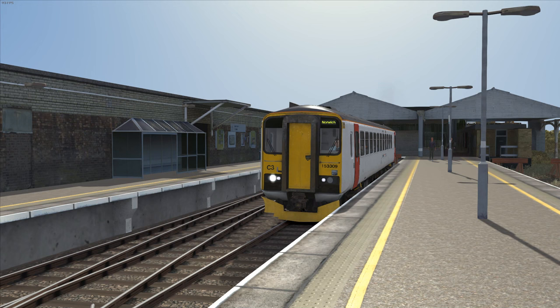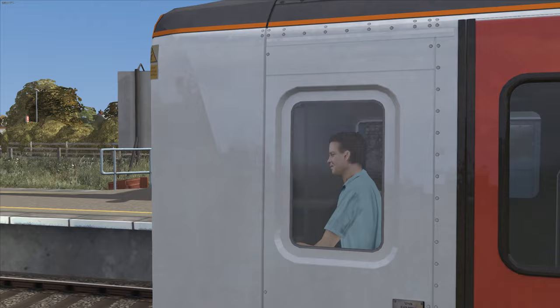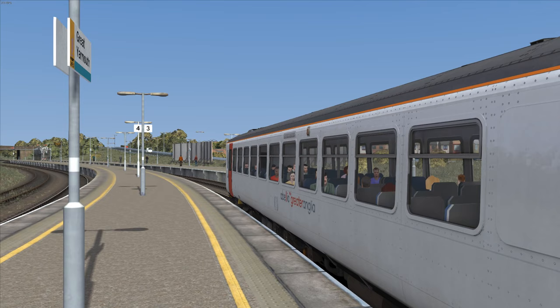Speaking of Great Yarmouth Station, and as Geoff Marshall once pointed out, it's quite bizarre to see something like the single-car Class 153 going along such a long platform. This Greater Anglia reskin for the old Just Trains model is supplied in the Extra Stock folder for the Class 68 Enhancement Pack.